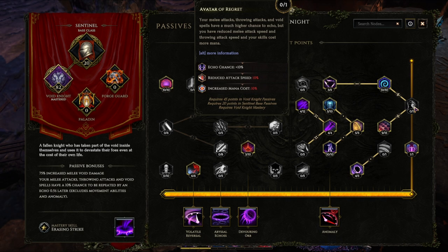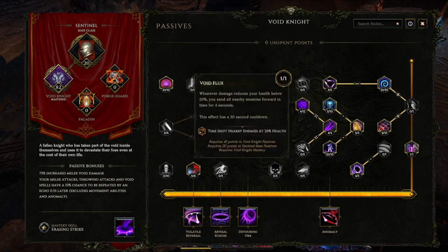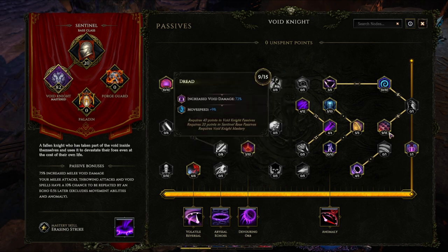I did get the final point Time Flux, which sends enemies away if I reach 20% health, making use of all of Anomaly's passives so enemies will start taking a bunch more void damage by the time they come back. Then there is Dread, which gives void damage and movement speed. I'm currently working on leveling this point, so it should be maxed by the time I'm level 100 — it seems pretty solid since we want movement speed while we're channeling Warpath.